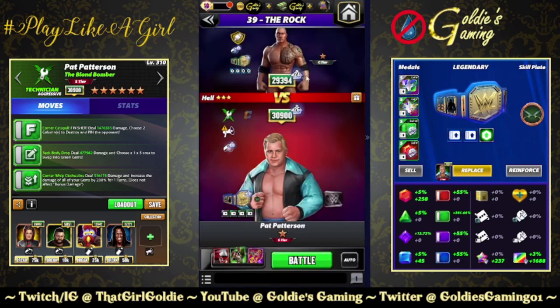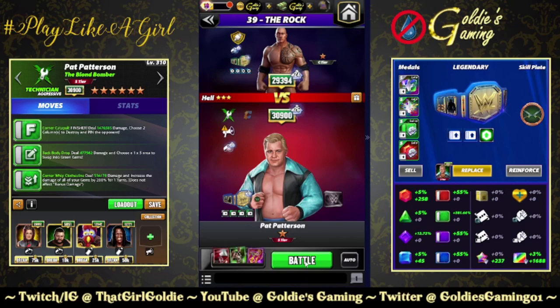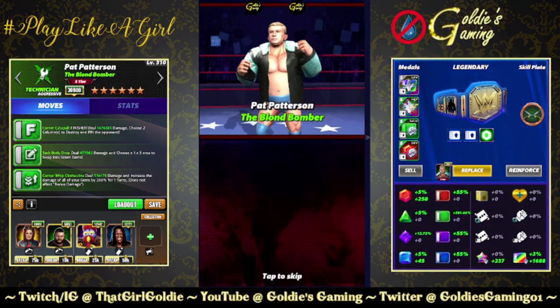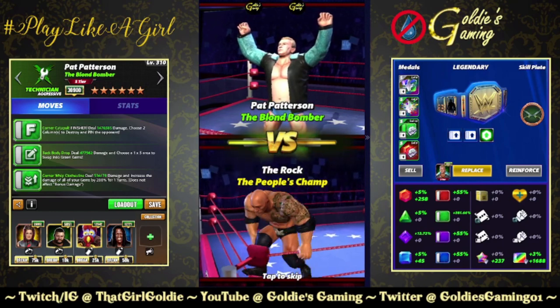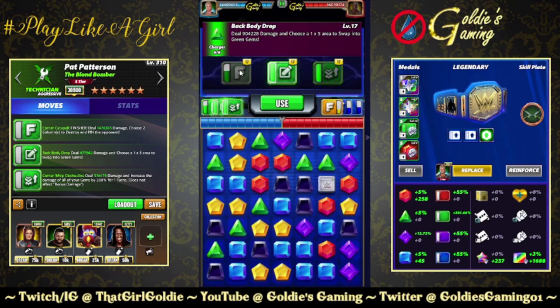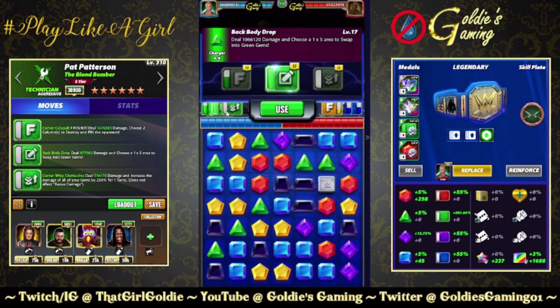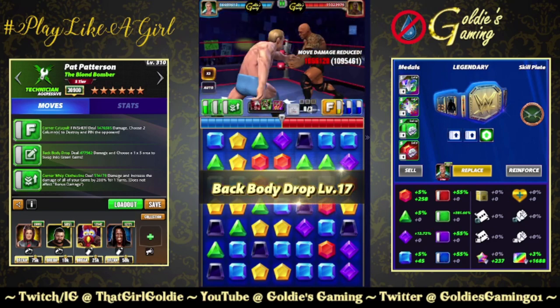We have four minutes until this tour goes away. The Rock has 16 million health — let's see how much we can chip away at. Before our plate starts triggering: finisher is doing 2.79, Back Body Drop doing 904k, Corner Whip doing 1 mil. 16 mil health is a nice round number, so we'll just see how much he has left after all of this — just a one-by-five to swap.